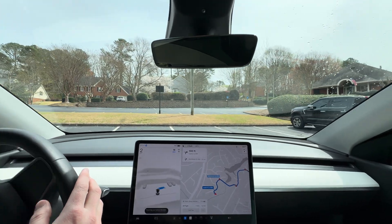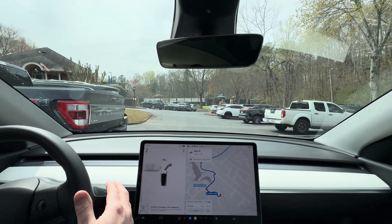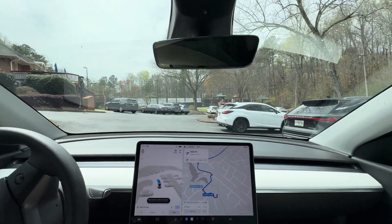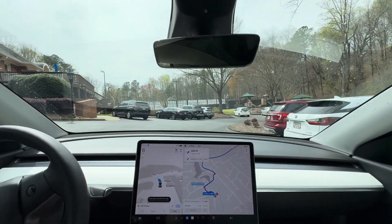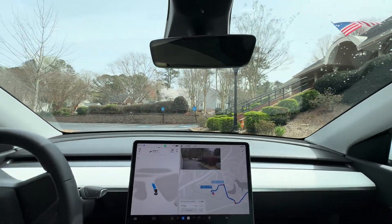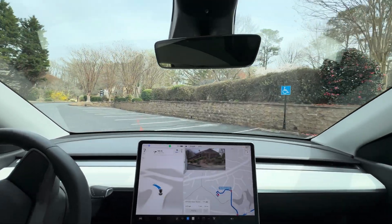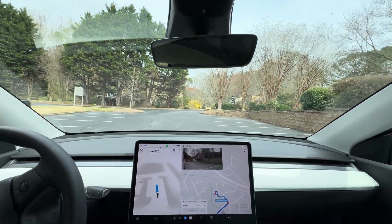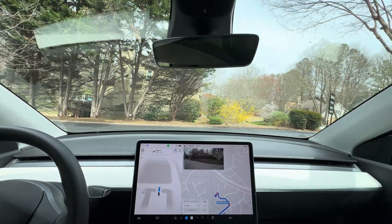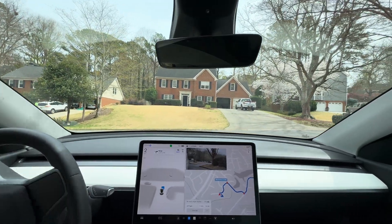Pretty wonky already. It definitely would have cleared that truck but I don't like how close it was getting, so I restarted. A little bit weird coming out of the space — it couldn't decide whether it wanted to go left or right. Would have been fine, wouldn't have hit that truck, but still a little closer than I'd have liked. The fact that it's navigating out of this parking lot at all is an improvement over version 11, but still a little bit weird getting out of here.